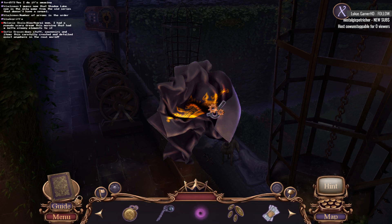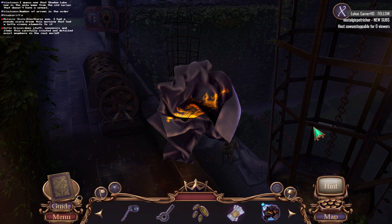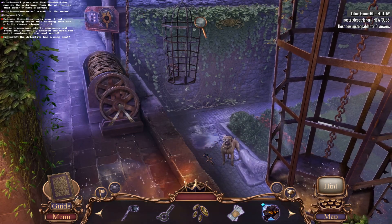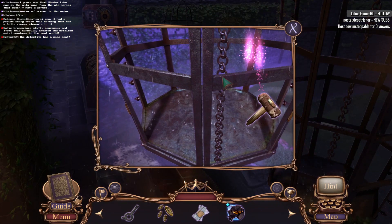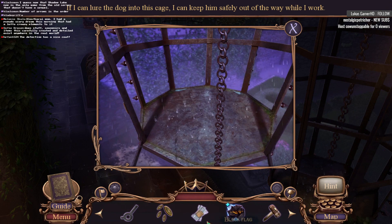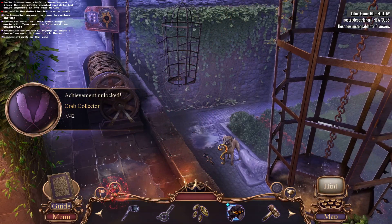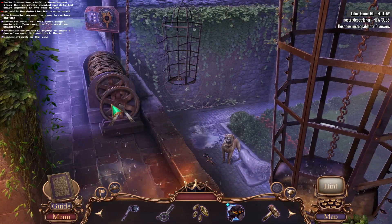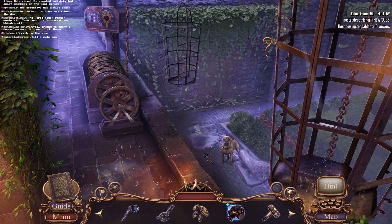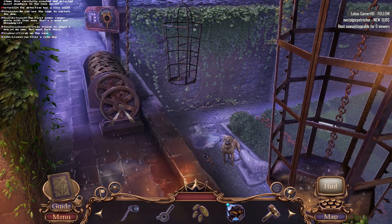What could we possibly do with this? Money maybe? Nope. Maybe we don't have it yet. The detective has a nice coat, right? I can lure the dog into the cage with some treats. Get your doggy treats. Woof woof. Where is our... oh, there it is.